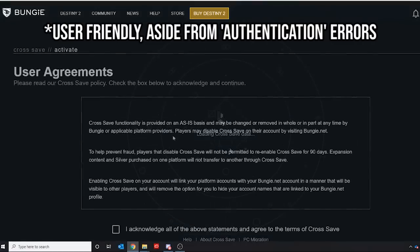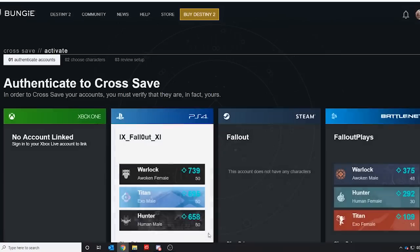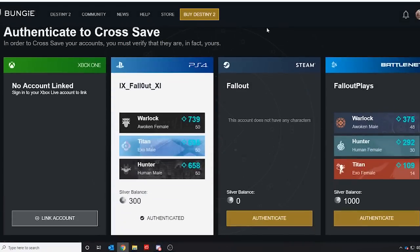You click on cross-save, agree to the user agreement, and then it takes you to the next page where you have to authenticate all of your accounts. Basically, if you own an Xbox, if you own a PlayStation — every platform you have access to, if you want to use your D2 guardians on that platform, you have to confirm it. You have to authenticate every account you have under one roof. This is really as easy as just clicking authenticate.